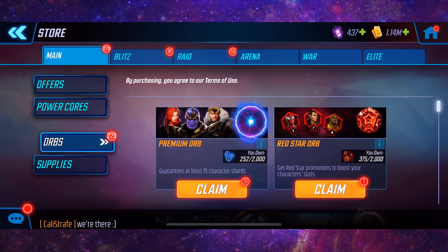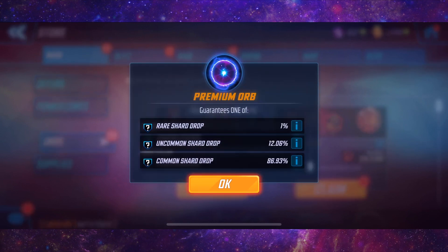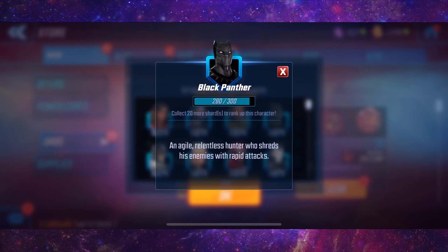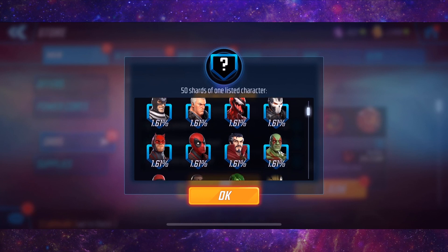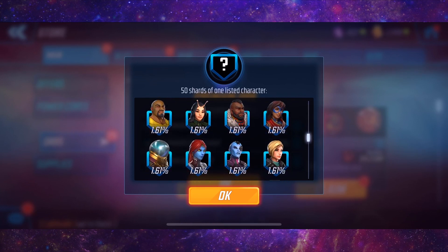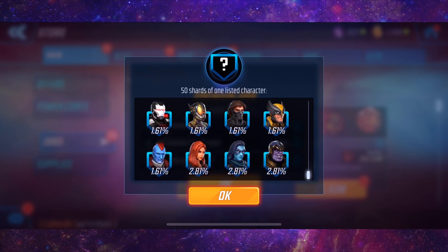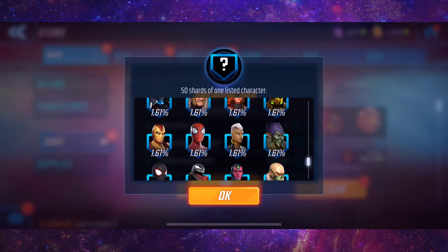So anyway, 31 premium orbs — what am I looking for? Let's go to the rare drops. Right now I need Carnage, I'd love some Carnage, Black Panther — I'm very close to seven starring — America Chavez is up there, Dr. Strange, Falcon. But most importantly we need some of the Sinister Six characters: Mysterio, Rhino, Green Goblin, and Shocker.